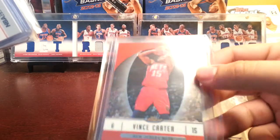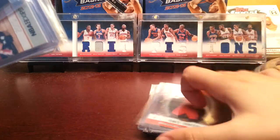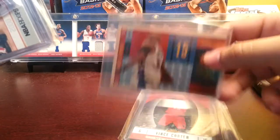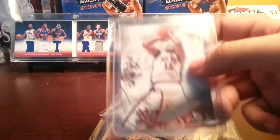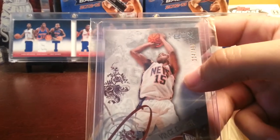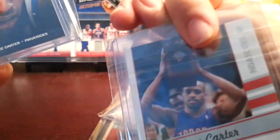We got Topps Finest — this is a really nice looking card. I really love the Topps Finest from '06 or '07. Got Blast from the Past — one of my favorite inserts that I have, it's a really sweet looking card. We got a Luxury Box numbered out of 499. Then we got Slam Dunk Champion from Topps — pretty cool looking card also. There's the back of him holding the trophy.